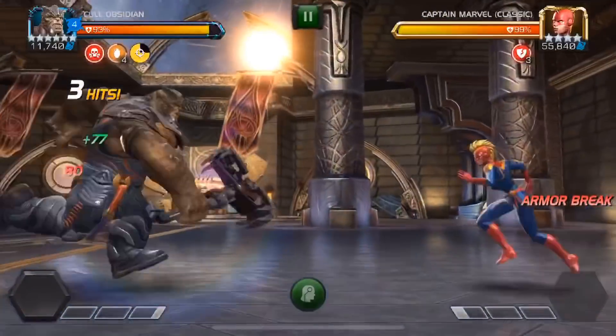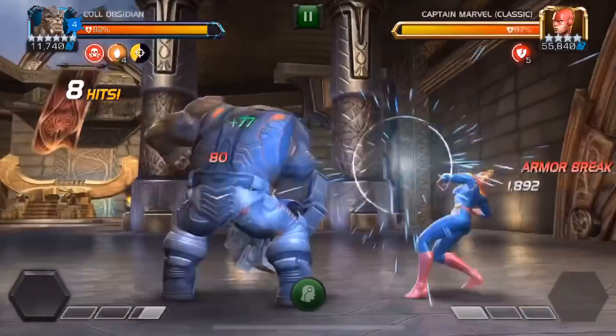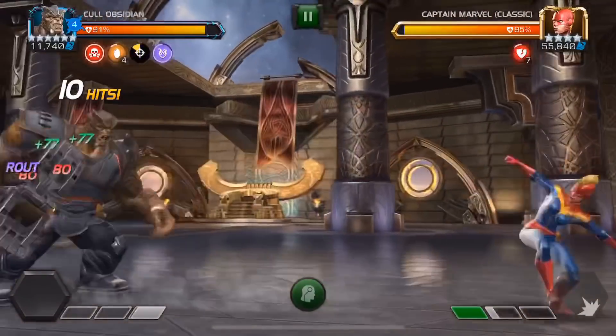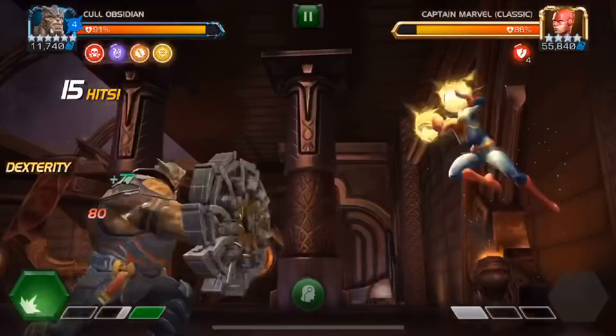Because we had the Ebony Maw synergy and we did finish the fight while the route buff was active, we are already on 4 missions completed — because we knocked down an opponent, we didn't lose our combo, and we had a route active. So here we landed 3 heavy attacks; let's just see how much damage we can deal here.